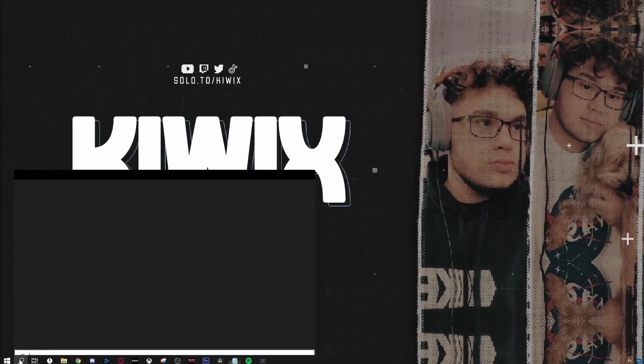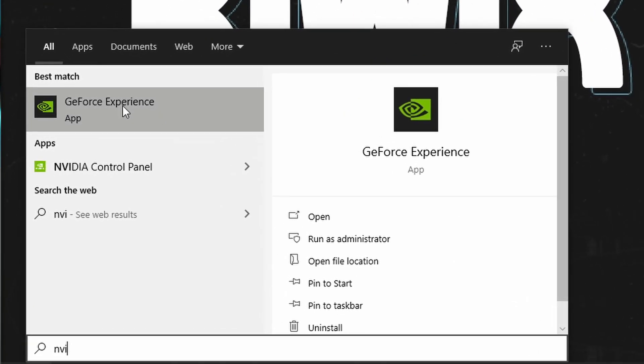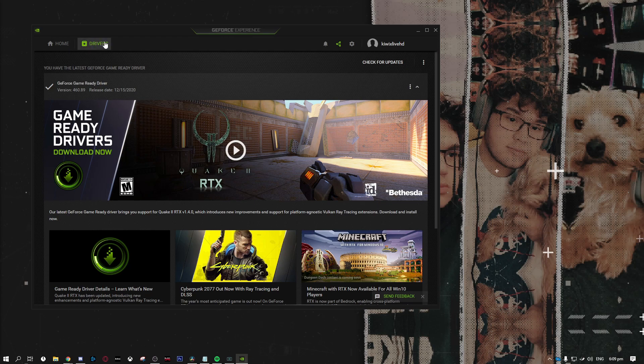Number 2: make sure your Nvidia or AMD drivers are up to date as well. If they aren't, download the newest one and keep them up to date, because otherwise you will lose performance.